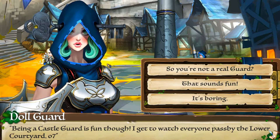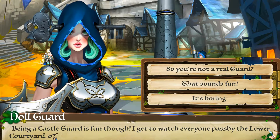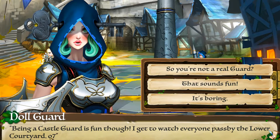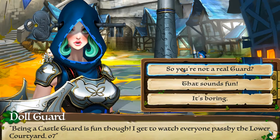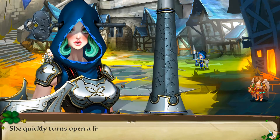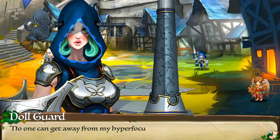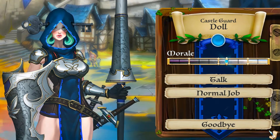I like this backstory. 'I thought the alchemist did a fine job crafting my body, but I guess his standards are unusually high. Castle guard is fun though — I get to watch everyone pass by the lower courtyard.' So you're not a real guard? That must be some sort of — I'm not familiar with this emote. No, she's a real guard. 'Yes — as long as I stand I will make sure the castle is safe. No one can get away from my hyper focus long stare.' Nice — morale is going up!